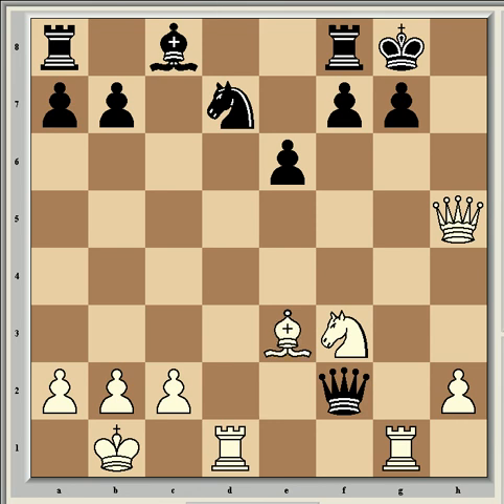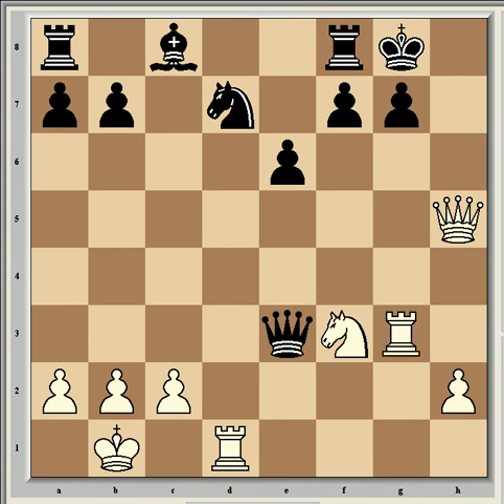Morozevic played bishop takes e3, and after queen takes e3 and rook g3, Van Whaley basically lost the game by playing queen c5. But it's more or less lost anyway. After queen c5, it's a forced mate in 4. Other moves don't save the game either.